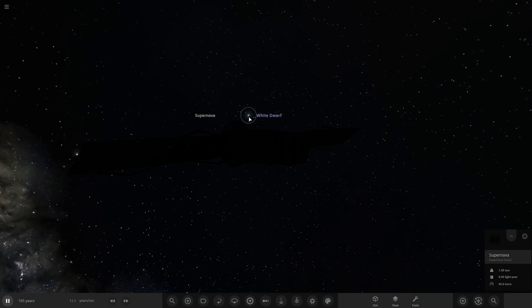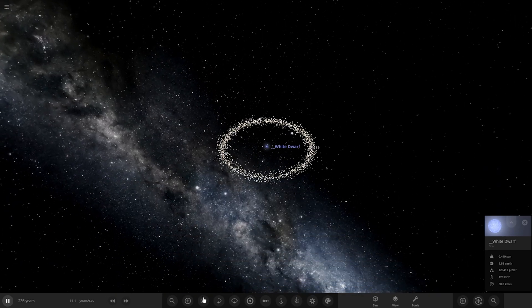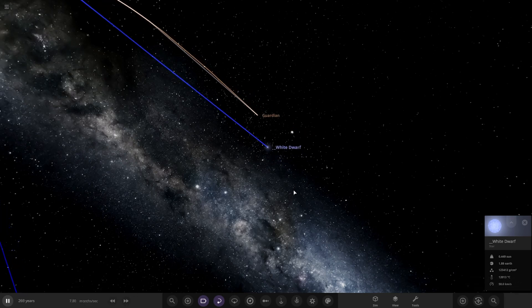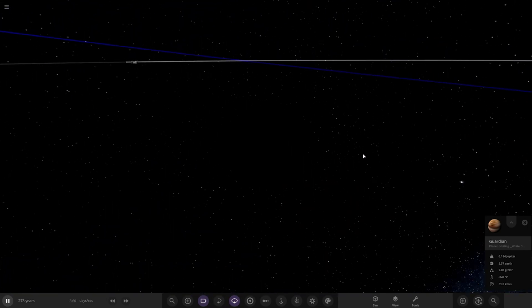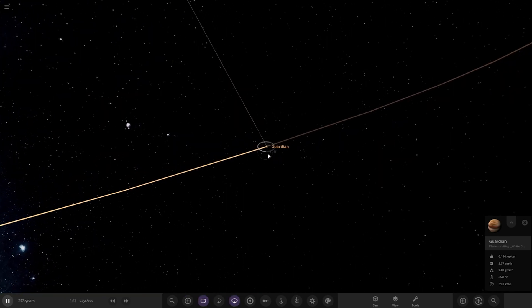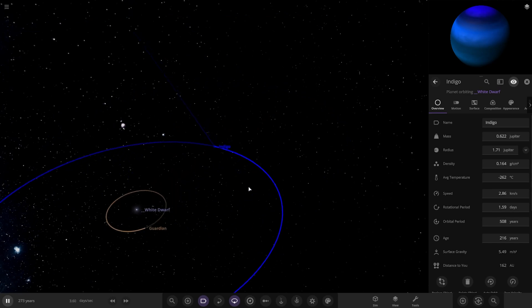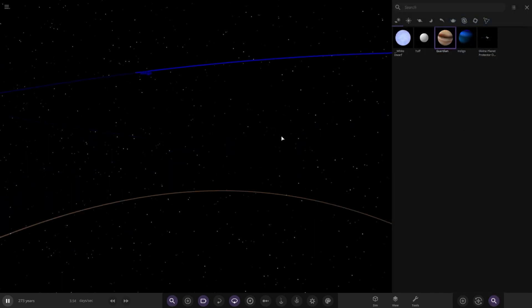All that's left is a white dwarf at the end. The asteroid belt is still rocking — we'll go ahead and delete that. Guardian — the last of the gas giants — is in pitch dark; the white dwarf isn't bright enough to light it up. The Resort got destroyed this time. Then lastly Indigo out here — the only remaining objects are both gas giants with the most mass. Indigo's all alone with only one moon to survive. That is your lineup — all that's left.